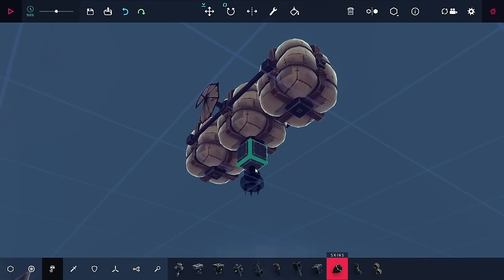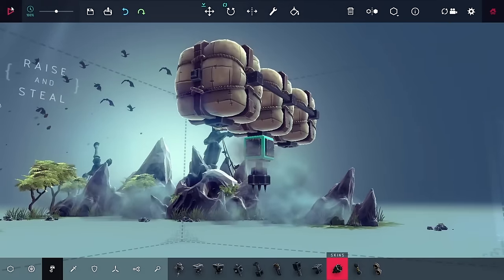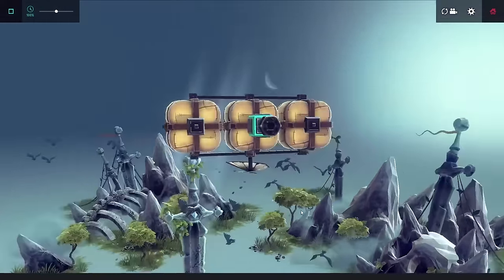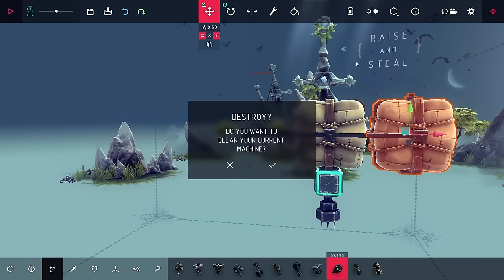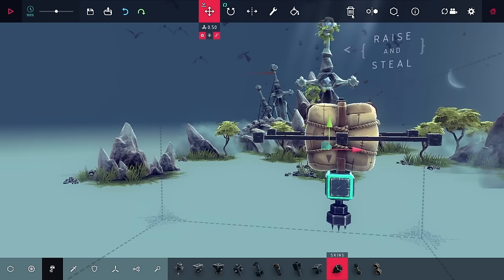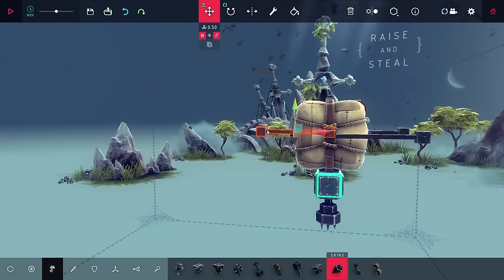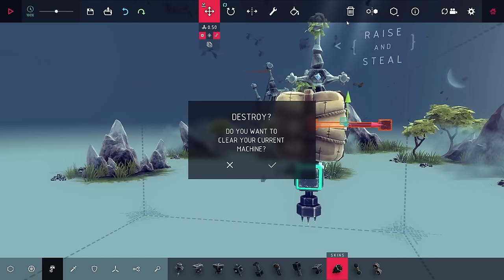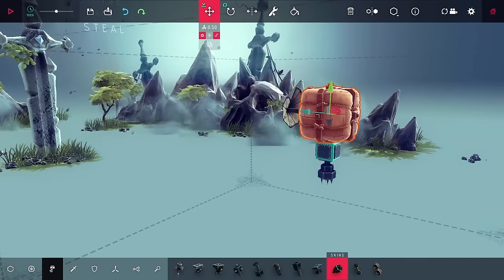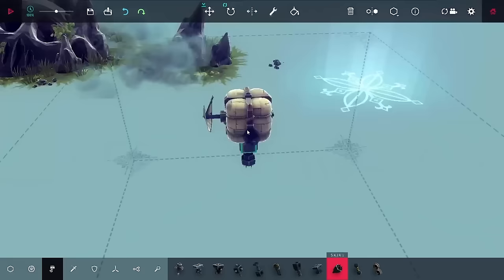Next up is the big sword level, and I started out using my flying machine again, but realized I'd need to be a little fancier. As a side note — if you're wondering how I'm deleting things, I can't use my delete key, but I can use the trash button. It gives a prompt to clear the entire machine, but if I select only one thing, it only destroys that one thing — a little bizarre, but it works.